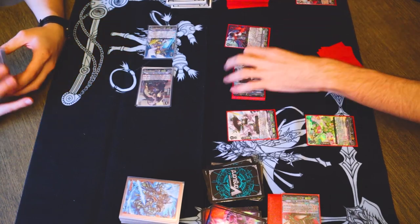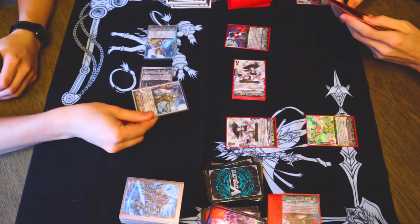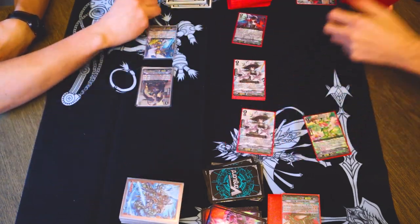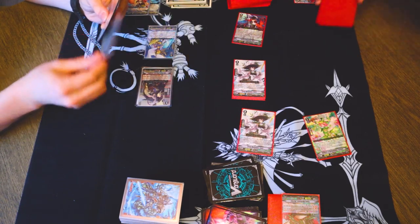Entering battle phase, I'll go 10 to Venn. I will take it. Drive check is Ruth. Percival. 13 to Venn. Take it. Nothing. 18 to Venn.